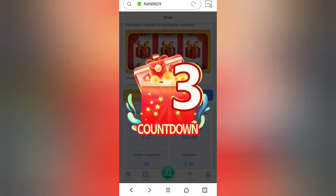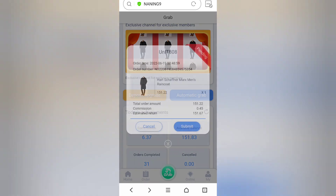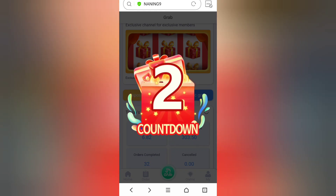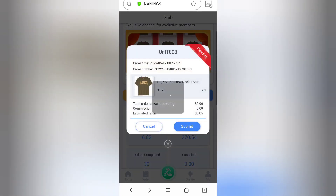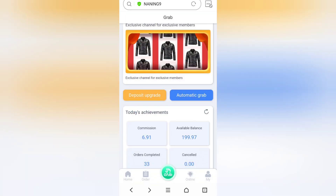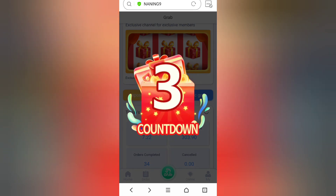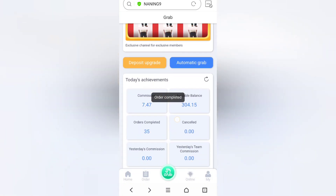Here we can see we have completed 32 orders. We'll go for 33, and continuing through to the last one — order 35. We have selected the package with 35 orders. The more orders you take, the more commission you'll get. We have now completed all 35 orders.